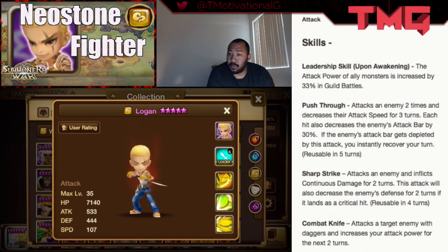His name is Logan. Logan is an attack-type monster who comes with three skills. His leadership ability, when he awakens and becomes Logan, increases the attack power of all ally monsters in guild battles by 33%. His first skill attacks the target with daggers and increases his attack bar for the next two turns. His second skill, Sharp Shark, attacks an enemy and inflicts continuous damage for two turns. This skill has a relatively low cooldown — reusable in four turns.